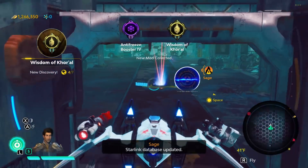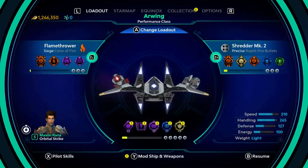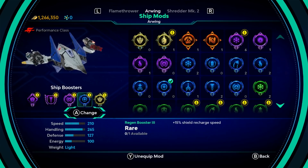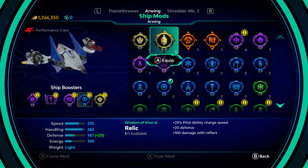Starlink database updated. So we just got the Wisdom of Kural. Wisdom of Kural - pilotability, charge speed, defense, and damage with reflect. Yeah, sure.